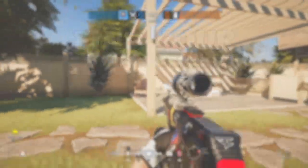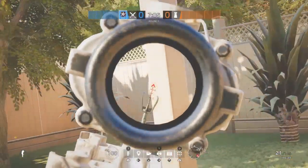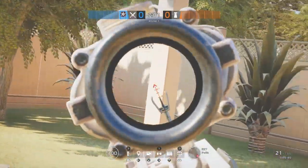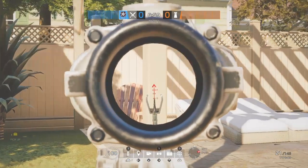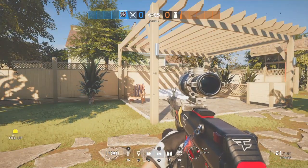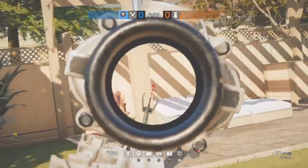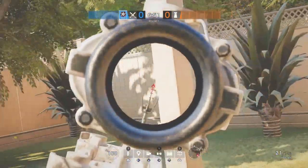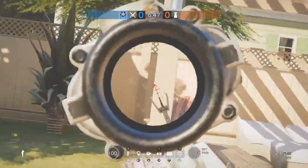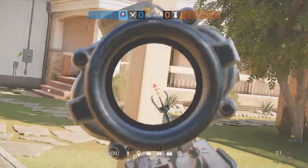Tip number 4: Find the best sensitivity. Finding the best sensitivity will take time. To test if you have decent sensitivity, walk up to a pole or some sort of object like I did on House. Here, I try and keep my reticle on the pole or as close as possible to the pole from different locations. As you can see, I am having certain success with it, but this is because I have had the same sensitivity for about 4 years.